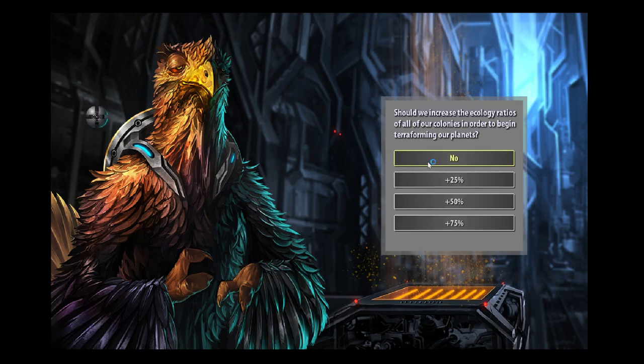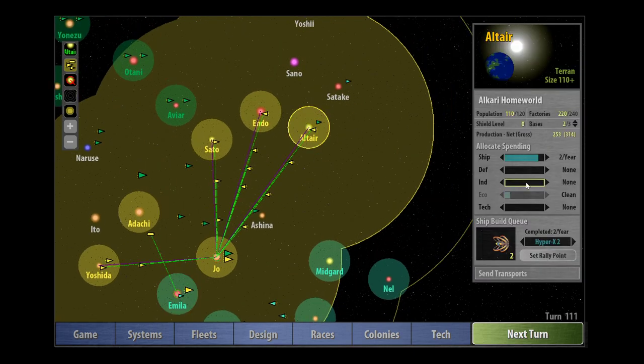The first thing we want to do is immediately start terraforming. As soon as you've done this, it allows you to increase your population. For example, we've got 110 pops here and we've maxed out on factories. However, if we grow our population up to 120, we'll do that in a couple of turns. Actually, I'll put it immediately into industry so we get our maximum number of factories up. This is a significant boost to your economy — significant.